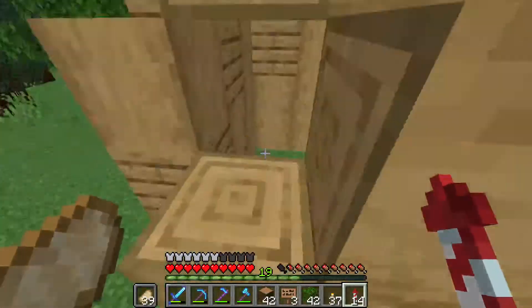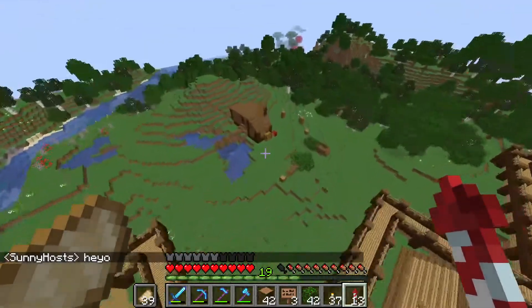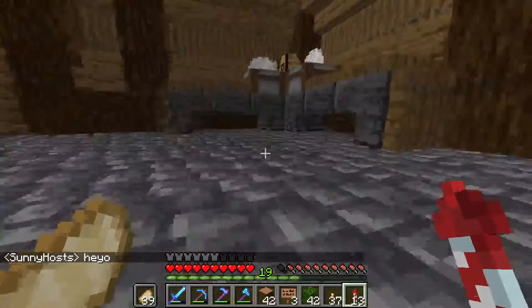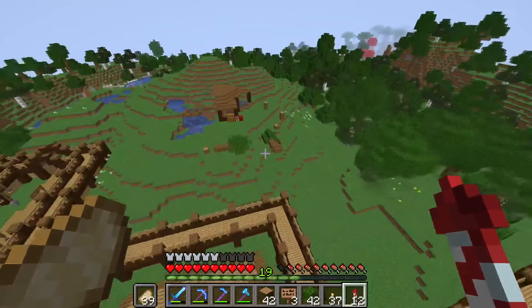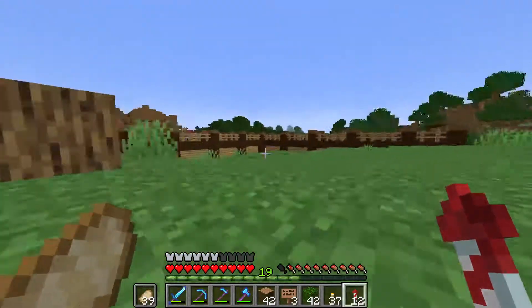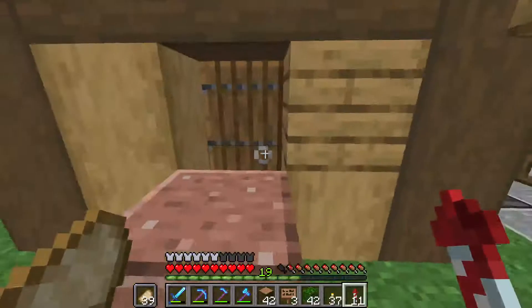I don't get what this is — someone let me know. Oh, this is like a lumberjack area, and it's such a cool thing they're working on. There's so much life to it. Look at the trees — fallen trees and stumps — there's so much life here.